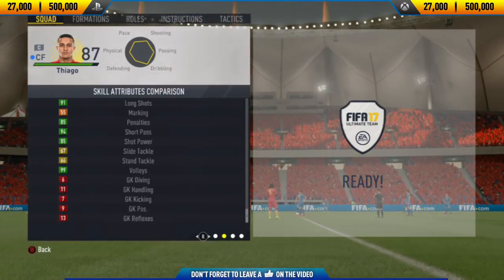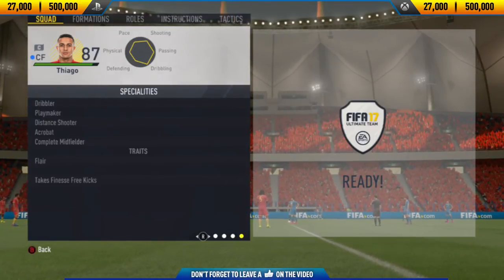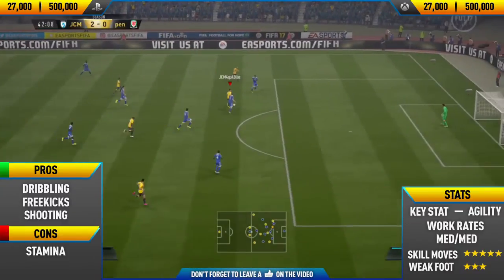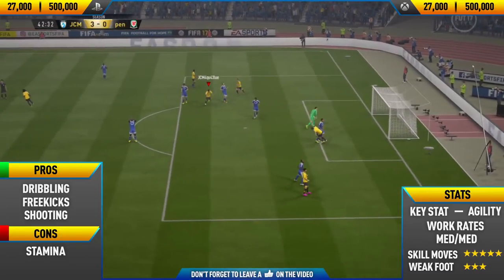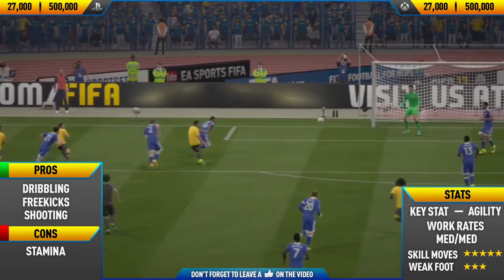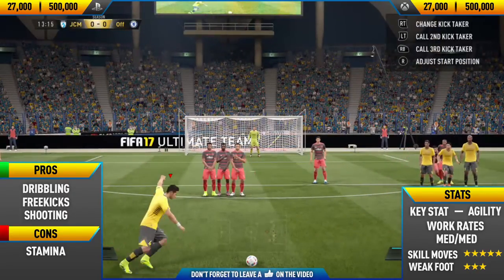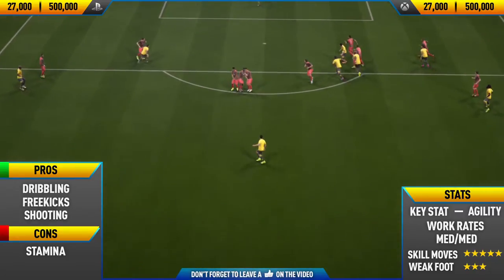If you've been subscribed to my channel for a while, you'll realise I also reviewed his in-form card. His in-form and Man of the Match card have exactly the same specialities and traits — there's no difference between them. The only big difference I could tell was that his shooting felt slightly better, and he felt slightly more stronger on the ball, able to push off defenders more often than not compared to his in-form card. His pros and cons are exactly the same as his in-form card: dribbling, free kicks and shooting.